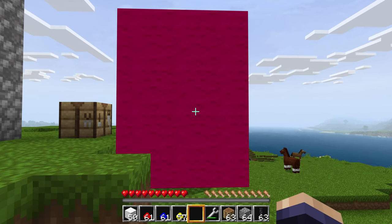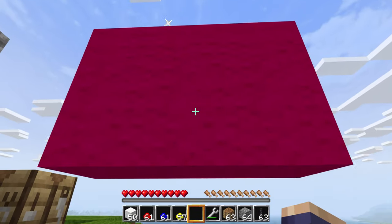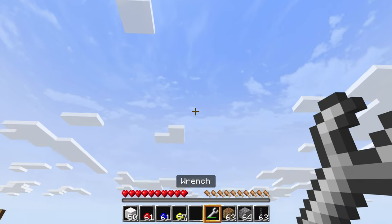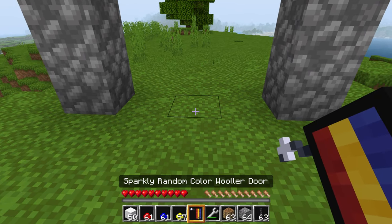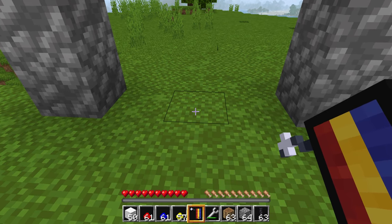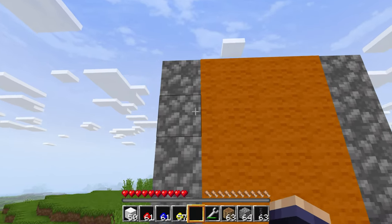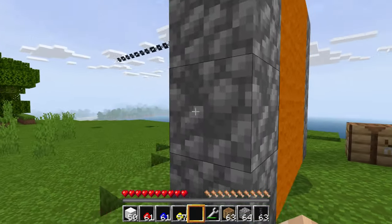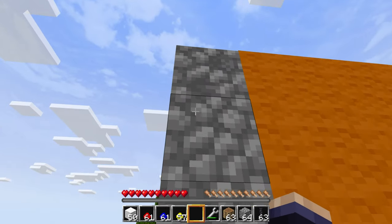It doesn't glow, it sparkles — there's a difference. You see those little sparkly things? So basically the wooler door is three blocks wide and four blocks tall.